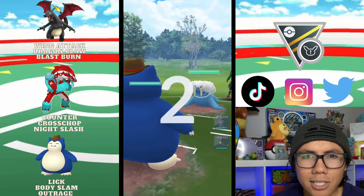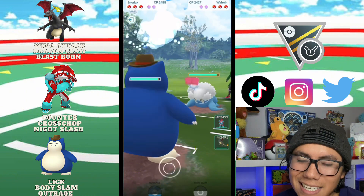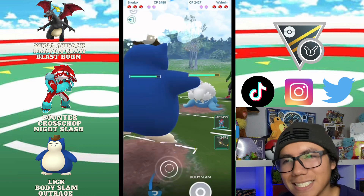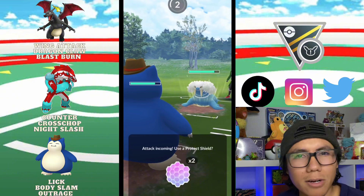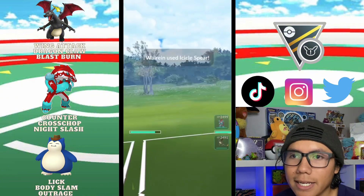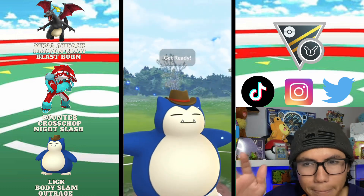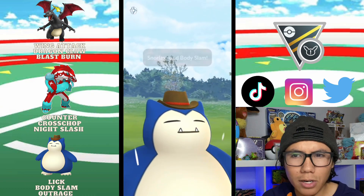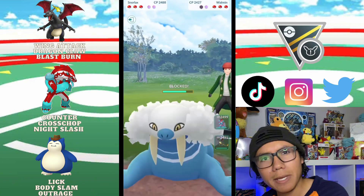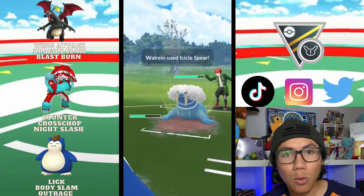This is the last and final match. It was a bit hard — their team had a little bit more advantage, and you'll see why. We take the Icicle Spear like a champ. I'm thinking as soon as I get to the Outrage, maybe that's when Superpower comes into play — and we end up getting a shield. I was super excited: yes, we got a shield advantage!